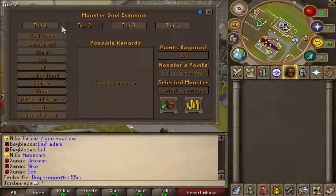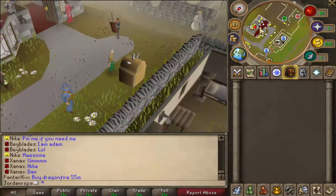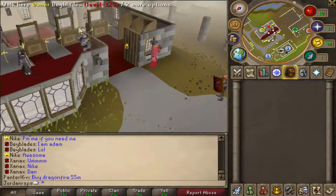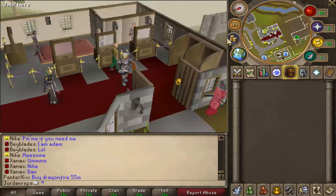Basically how the soul infusion machine works is you click a tier — I'm going to go for tier 4. You click next and it's like a box, but you can win items these monsters would usually drop. For example, Nex drops torval and pernix equipment and you have a chance of getting those. You need a certain amount of points — this requires two points to open, and I've currently got 200. After I open the extreme boxes I'll be doing a little giveaway, so stay tuned.